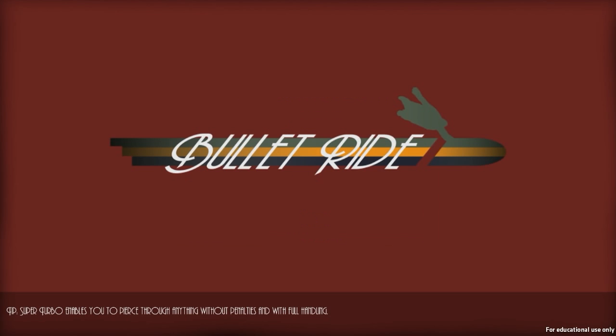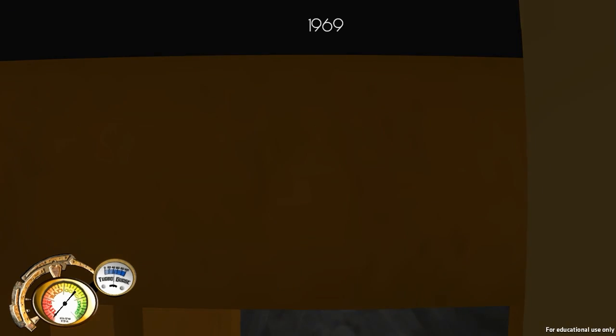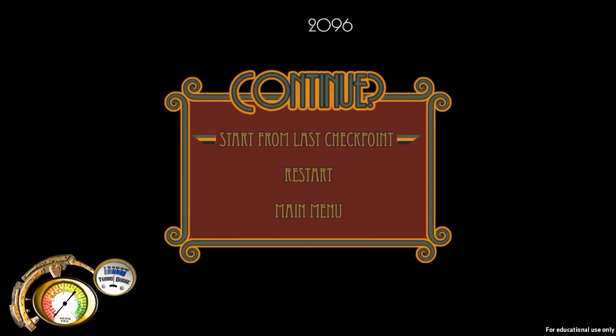We'll do it on easy because I haven't actually tried this one yet. Don't you see the little intro here? Okay, here we are — riding a bullet. I know you're supposed to go through the vent, I've seen a little bit of this game. Let's try that again.